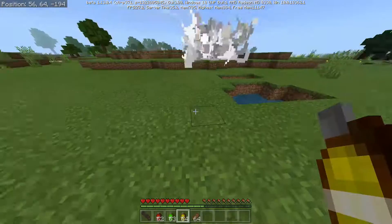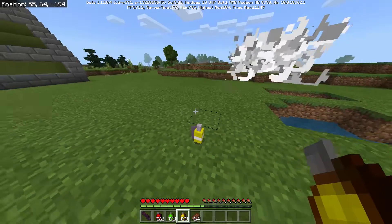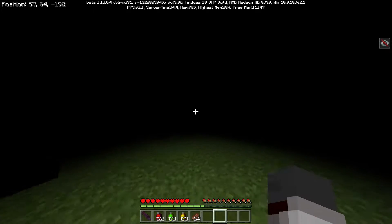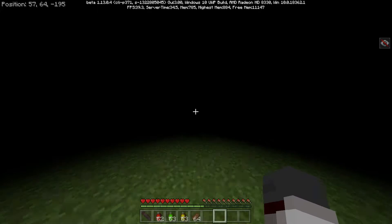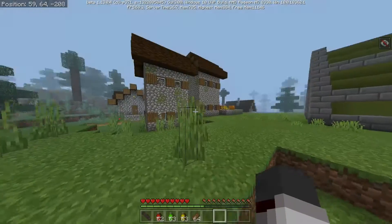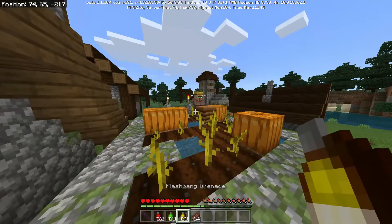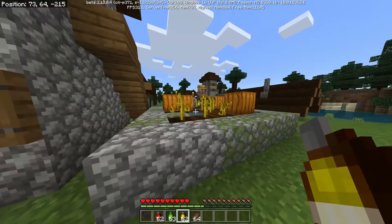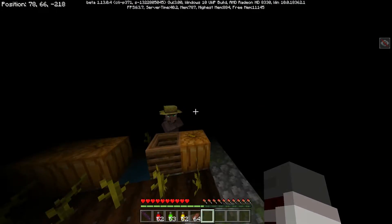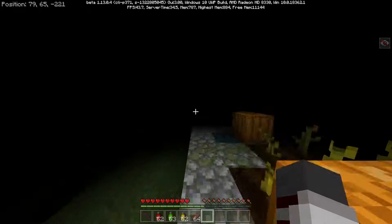The last grenade we have is the flashbang, and this is one of the coolest ones because it has a really awesome explosion sound, and then you get blindness for like 10 seconds, which is a really cool thing to use in PvP. I'm not sure exactly how big the radius is, but we can test it out on this farming villager. Let's stand here and see if we get affected — yes we did, and it reaches pretty far. He does not look happy with me.